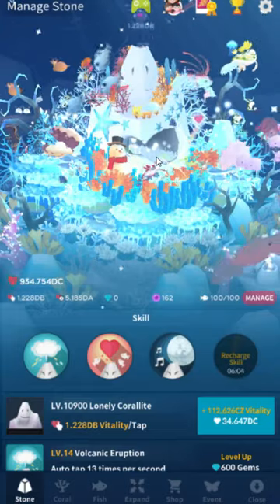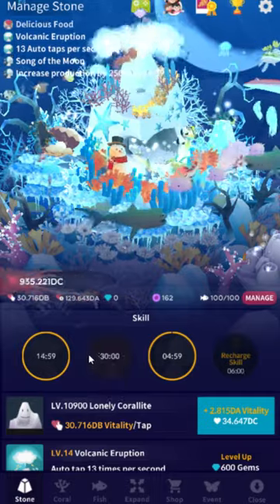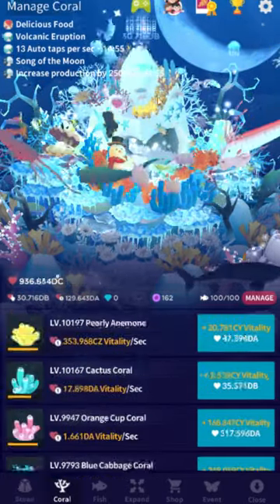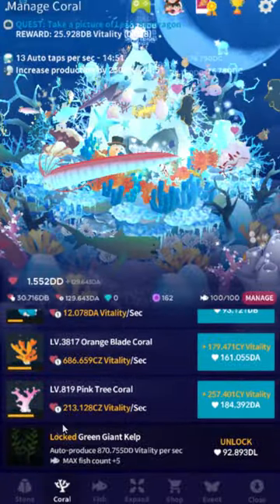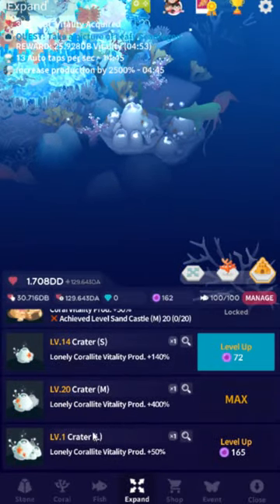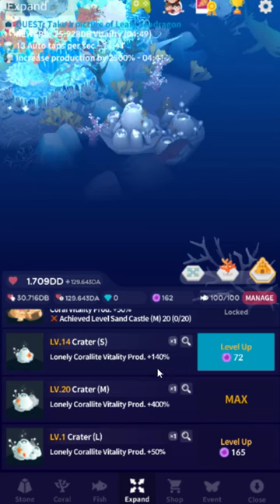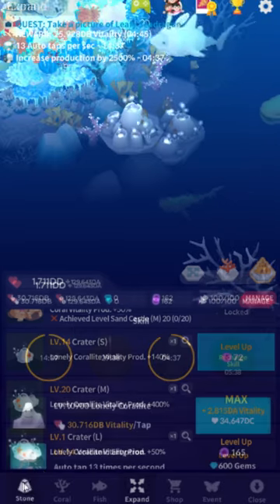I'm SirTapTap and I have done the impossible — or maybe not quite that exaggerated — but you'll notice here I have DC vitality. That means I got the freaking ridiculous, seemingly impossible pink tree coral. I really do think the craters and the new features since the expand update have made most of the difference. I have about plus 600% vitality purely from the craters.